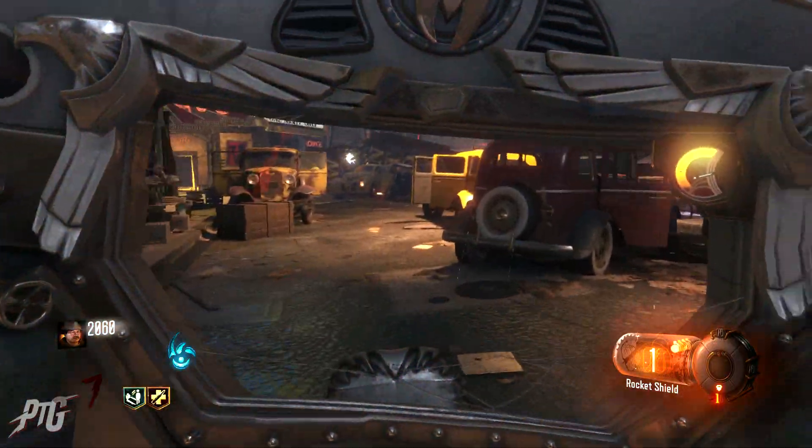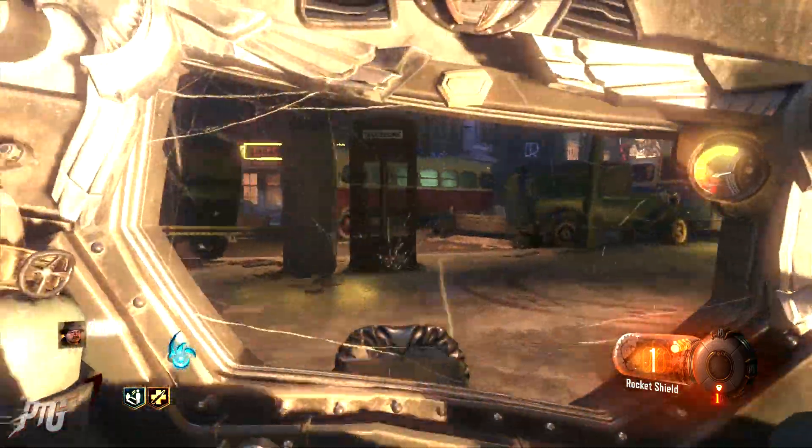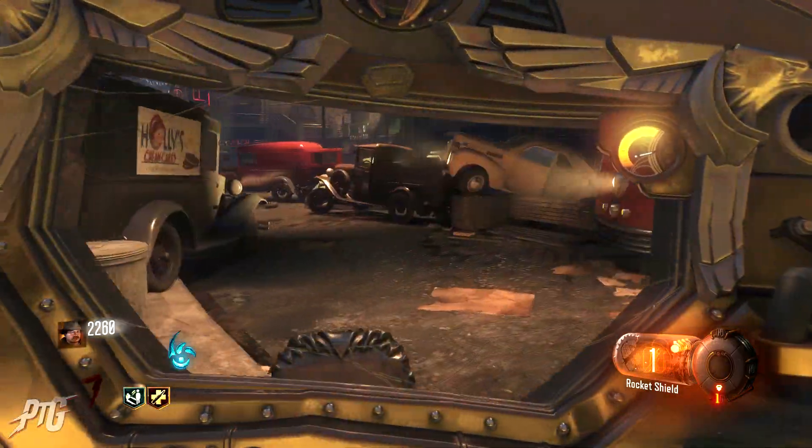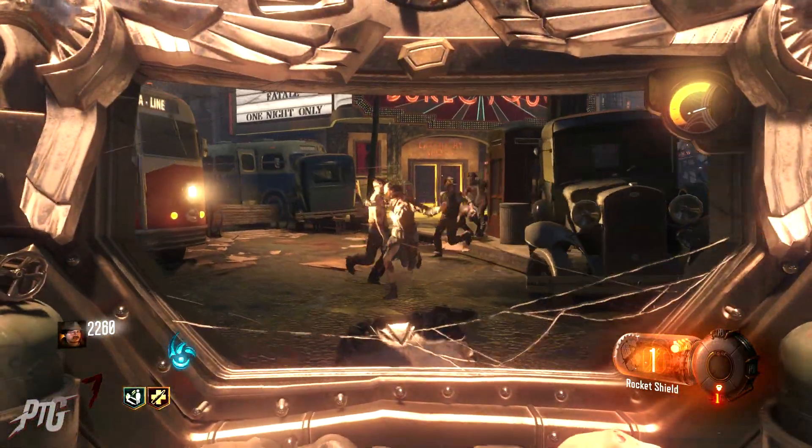The rocket boost only has three charges, but you can find extra fuel for your charges — you will need the fumigator if you want to get more boost fuel. Alternatively, you can just get a new shield, as your shield will not last forever when it gets hits. Once it breaks you can go back to where you crafted it and pick up a new one.